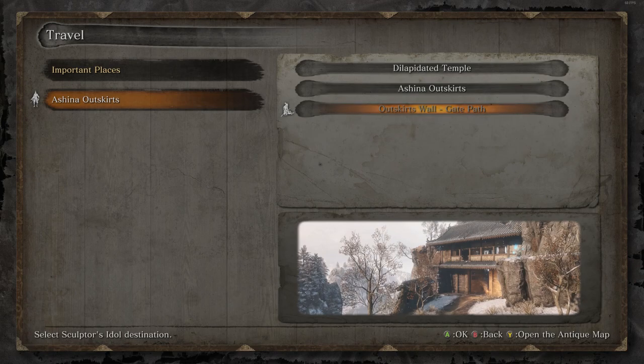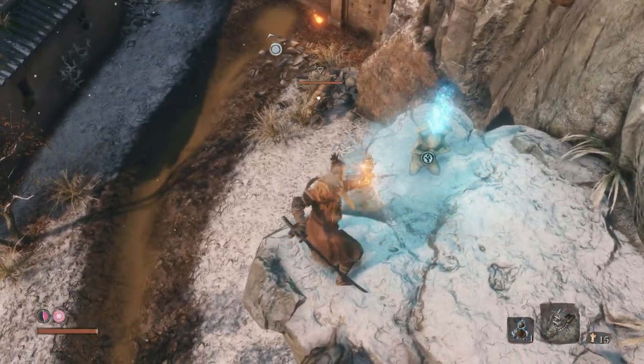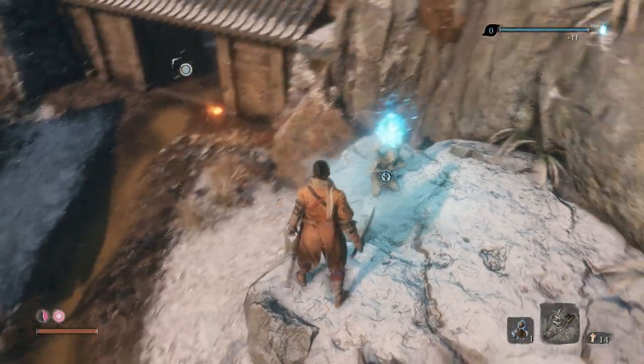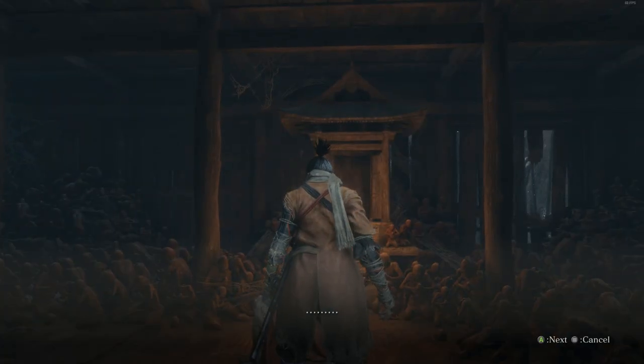Hi, welcome to Sekiro. We're doing the Ashina Outskirts Gate Path. Click the i in the top right for access to info and show more in the description for timecodes to jump to specific bits. If you've done the general and want to explore the level, that starts at 6 minutes.